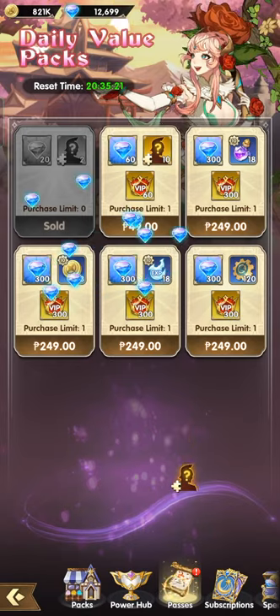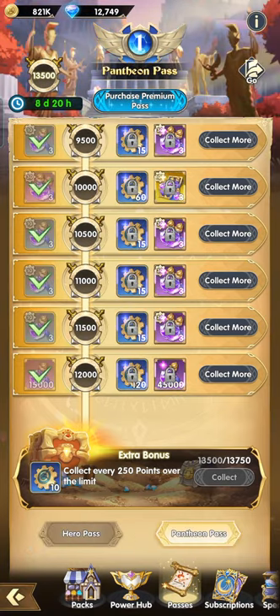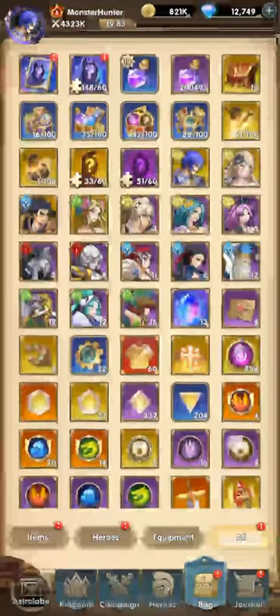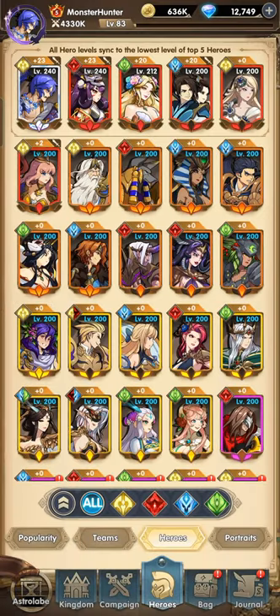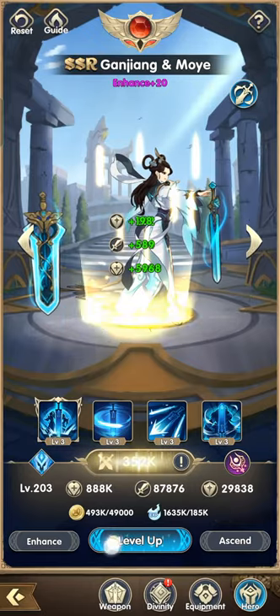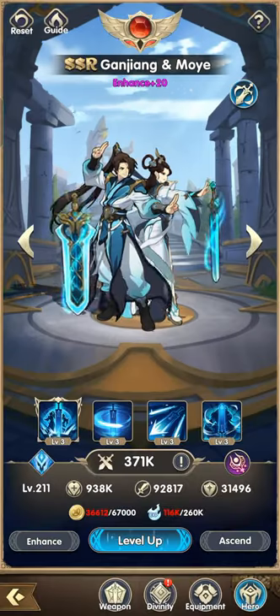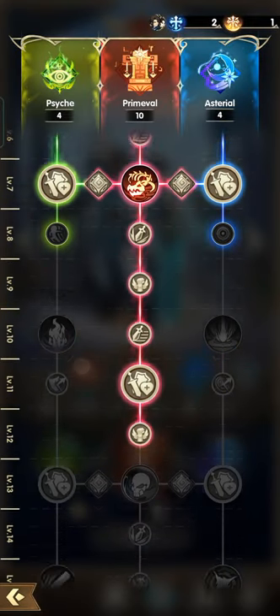We got the dailies and the pass. Now we can upgrade Izanami to Level 240, and then upgrade GM — we have enough — to 220. We need more EXP, and we also need more divinity. The best divinity skills for GM are Supernova, Corrosion, and Embroilment.